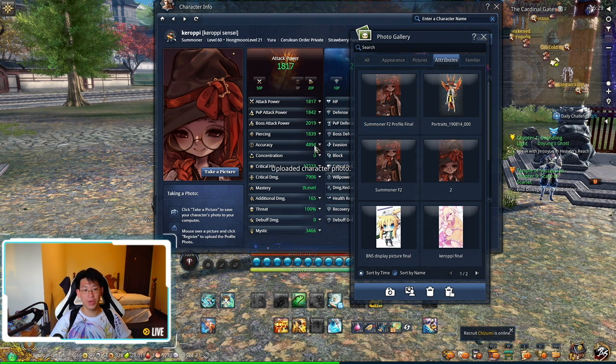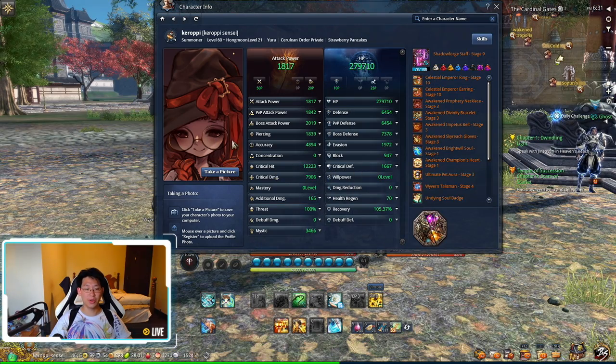Once that's done, simply click 'Register.' You'll see 'Uploaded Character Photo.' Once the image has been uploaded, wait about 5 to 15 minutes for the profile picture to change — it will change, so don't worry. Just go do your dailies or whatever you need to do.